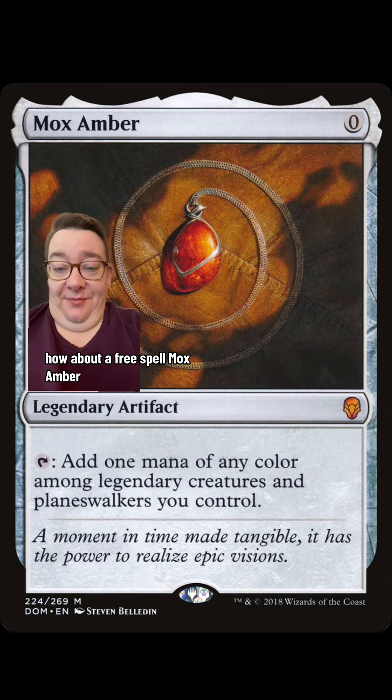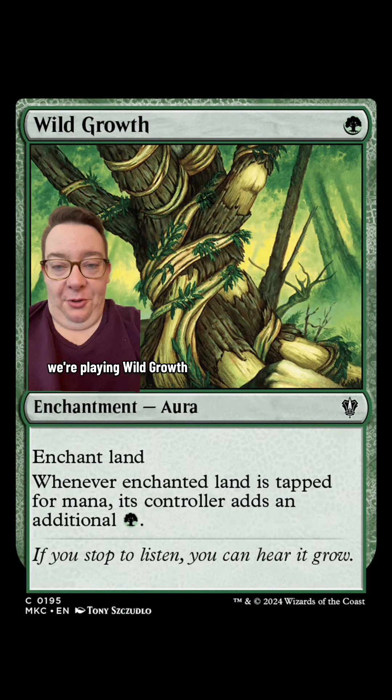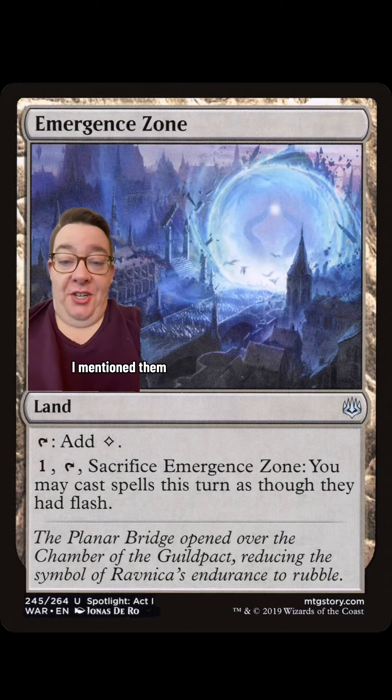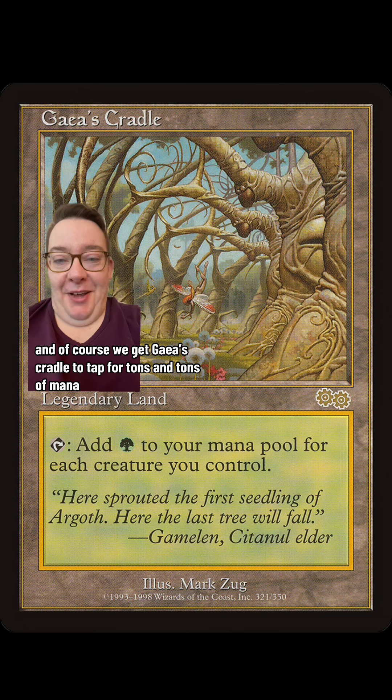How about free spell Mox Amber? This works on turn one. We're playing Carpet of Flowers, Wild Growth, and Utopia Sprawl. These all got so much better with the banning of Dockside Extortionist because they don't feed other pirate goblins. We are playing Emergence Zone to try and win on someone else's turn potentially, and of course we get Gaea's Cradle to tap for tons and tons of mana.